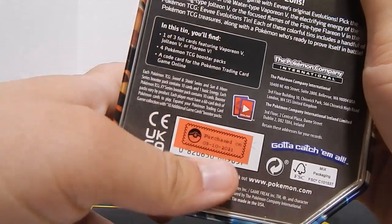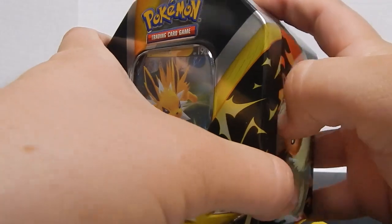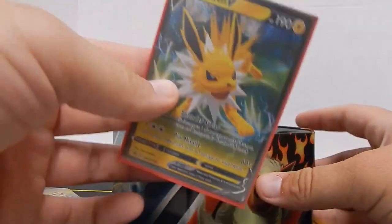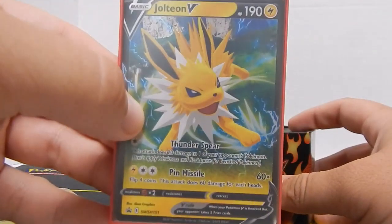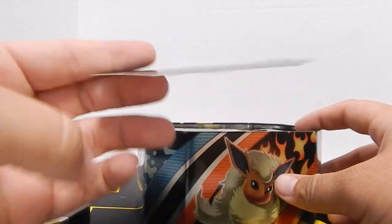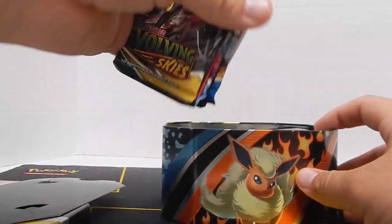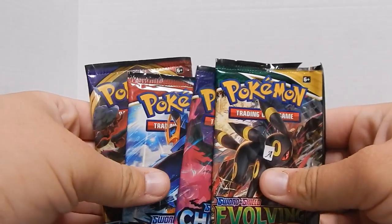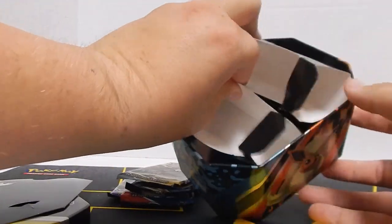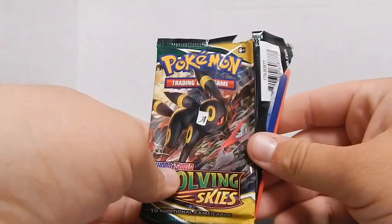This is a Jolteon tin that I got in September of 2021, so I've had it for quite a while and opened it up relatively recently. We've got the Jolteon card I got the tin for, and then inside the tin it's all paper for the packing material — four packs and the tin itself. The insert that used to be plastic is now paper, so that's pretty nice.